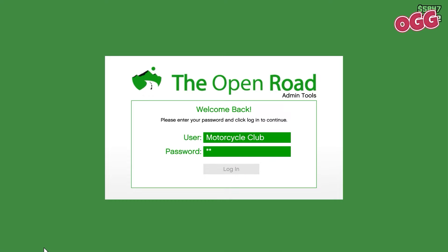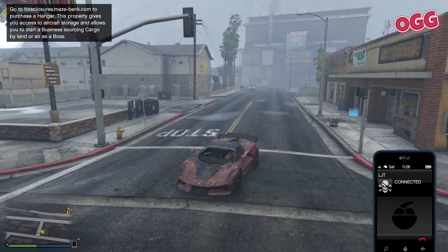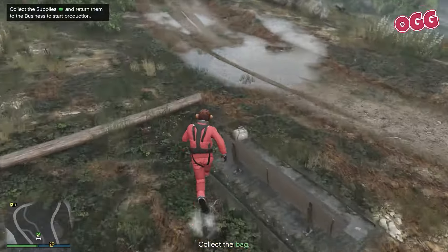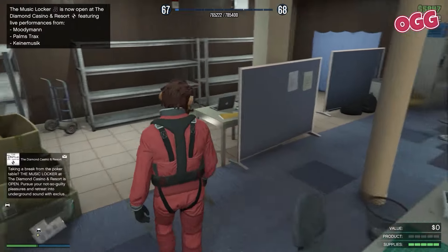After the briefing, head to the laptop — there's an icon showing where it is. Log in, click 'Setup' in the top left, confirm, and you'll be immediately booted from the facility. LJT will give you a call. After that there'll be a new marker on the map for a pretty basic fetch quest — head over, find the supplies, collect them, head back, and another quick silent briefing. Pay attention, and that's it.